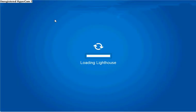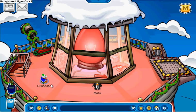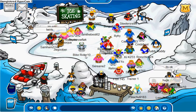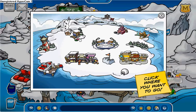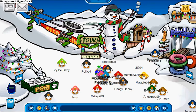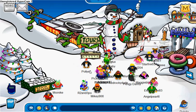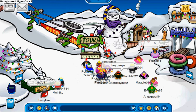Everywhere is pretty decorated, except the lighthouse and a few areas, but the beacon has some new decorations. The dock has ice skating, coffee stands. You can also get a Santa beard here, and if you click on these snowman parts, they change into different things.